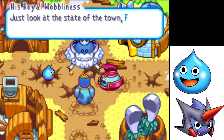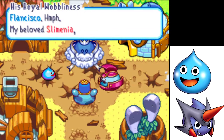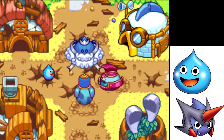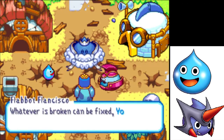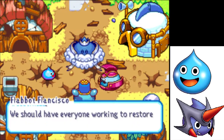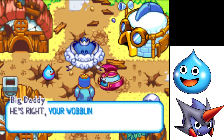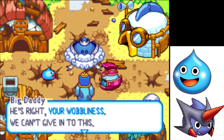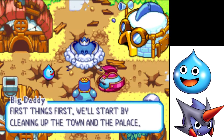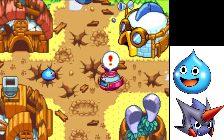Just look at the state of the town, Flabot Francisco. My beloved Slimenia reduced to this mess. Whatever is broken can be fixed, your royal wobbliness — we should have everyone working to restore Slimenia to its former glory. We can't give in to this. First things first, we'll start by cleaning up the town and the palace. Now we actually fix up the town.